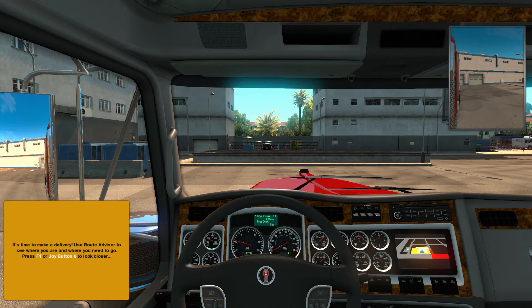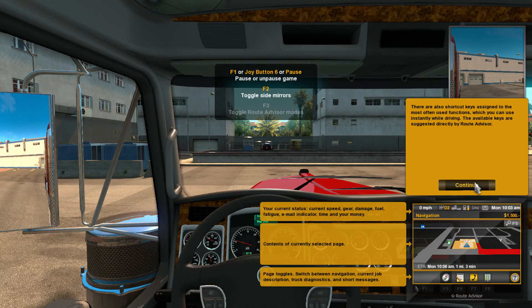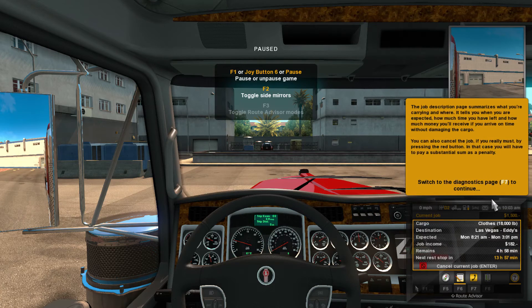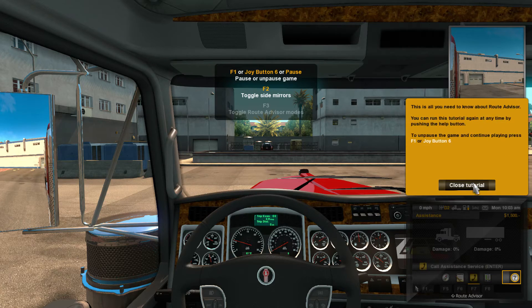It's time to make a delivery. Use Route Advisor to see where you are and where you need to go. Press F1. When the game is paused, you can control Route Advisor with the mouse. You have a sat nav called Route Advisor, available at all times. Okay, I don't want to read much. F6. F7. Okay, close tutorial.